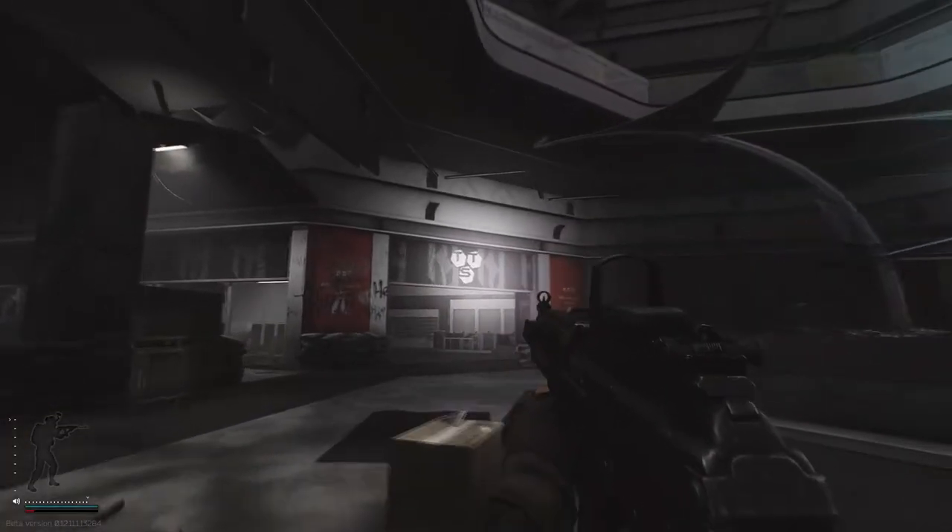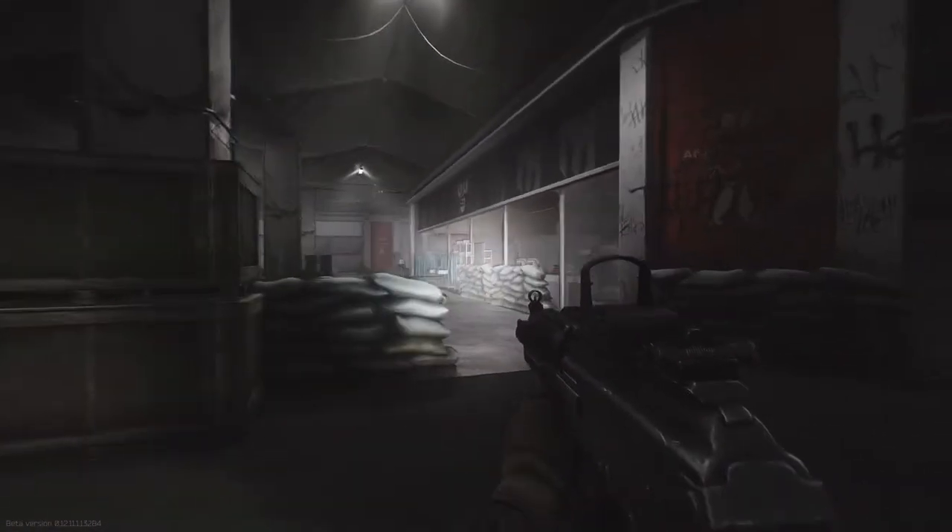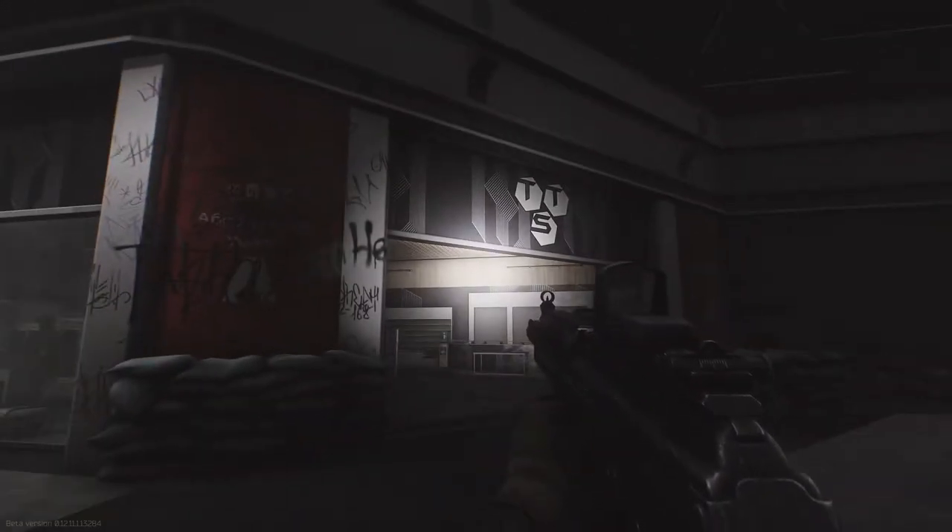And the last shop I'm going to show you today is TTS — they can be found on the tables and on the shelves in here. Let's move on to Reserve and show you where to find the rechargeable battery.